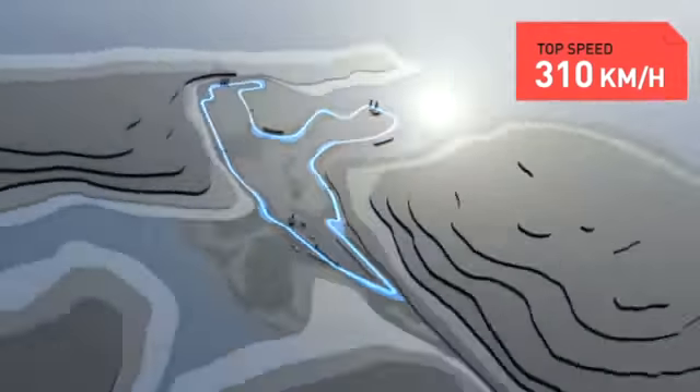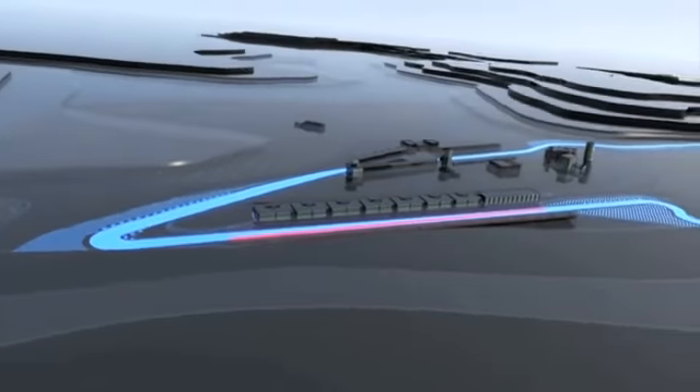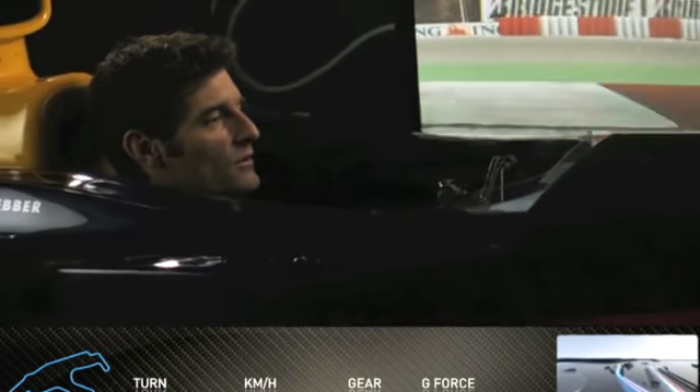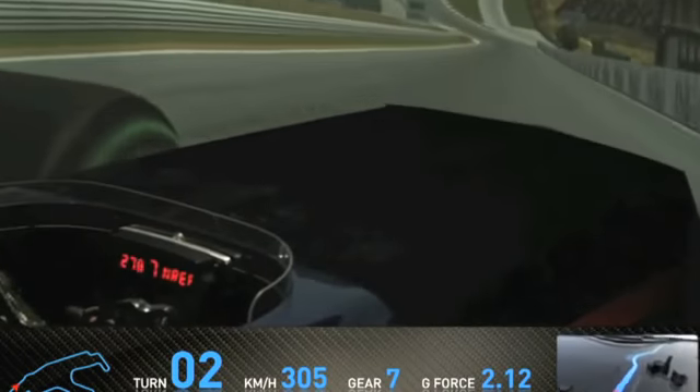Here we are in the Red Bull Simulator starting a lap in Spa in Belgium. The first corner of the lap is incredibly tight — downhill, second gear, right hand hairpin at La Source, accelerating away nice and hard, getting yourself ready for probably one of the most famous corners in Formula 1, which is Eau Rouge.